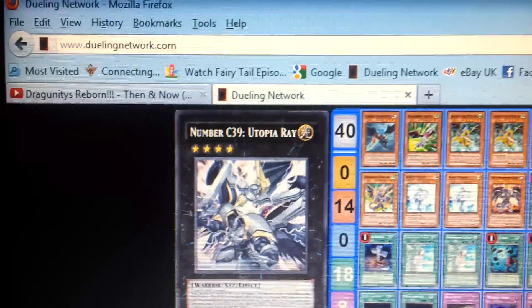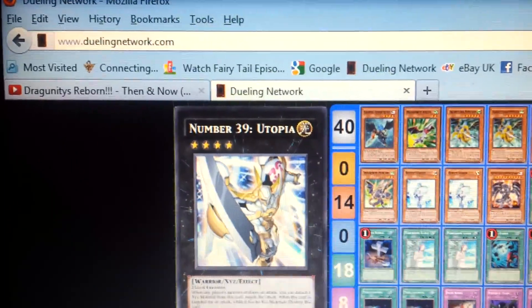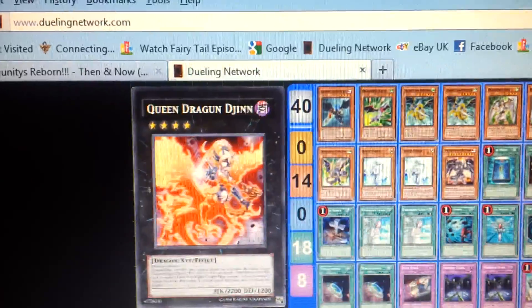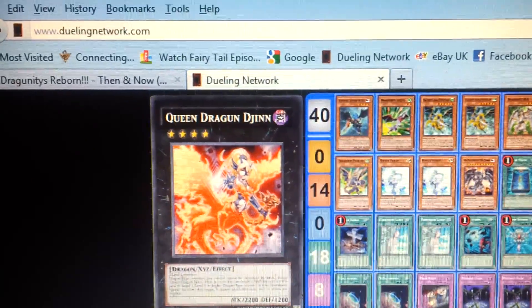I don't know if I'm going to change these, but I've got Utopia, Utopia Ray — just because I felt like it. Then one Photon Strike Bouncer. And then one Queen Dragoon Djinn.